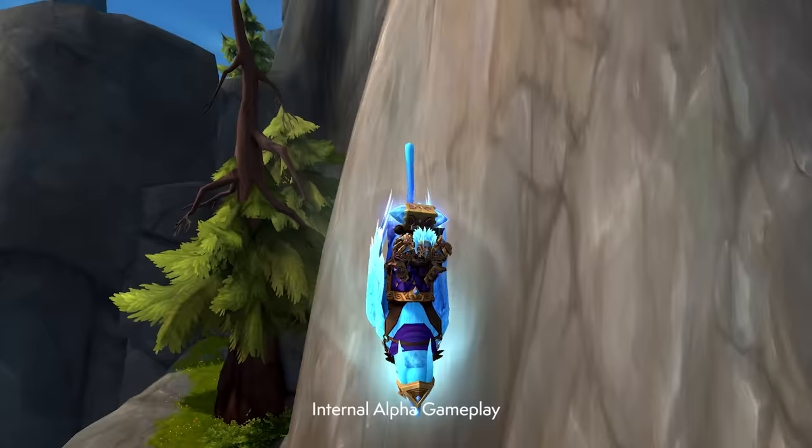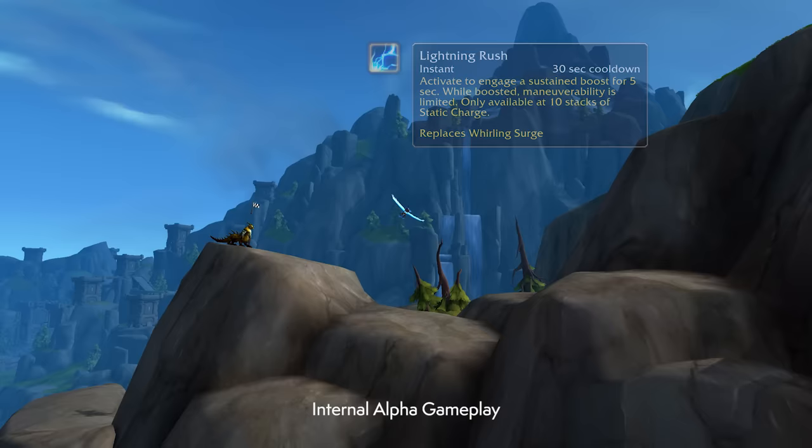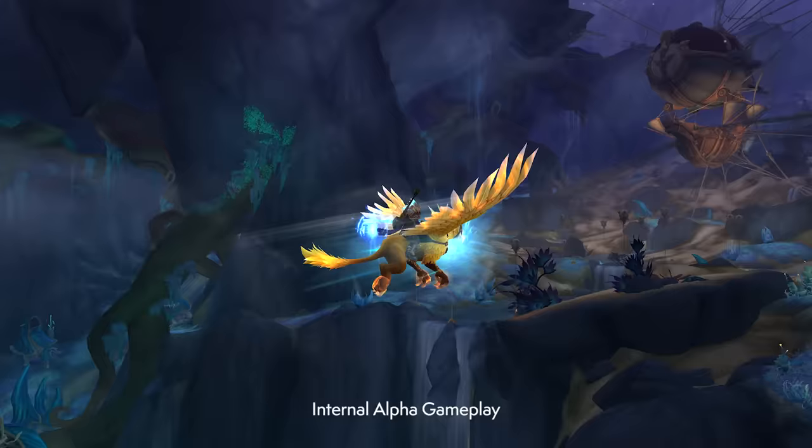The Algarian Storm Rider is one of a kind, featuring a unique vigor bar in its user interface. It also comes with a special ability called Lightning Rush, which can give you a boost of speed without spending vigor by expending static charges that accumulate when flying near walls. Lightning Rush is expanding to other mounts starting in The War Within, allowing everyone to both zip and zap around.